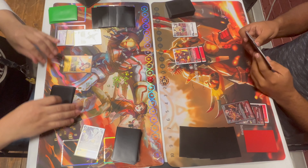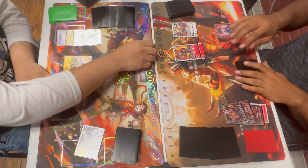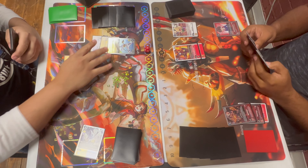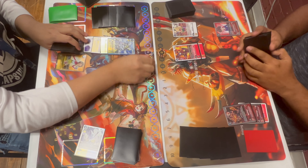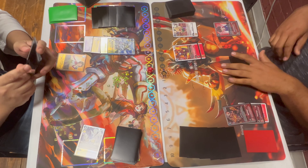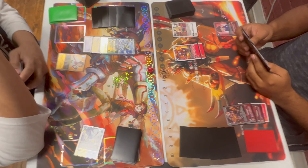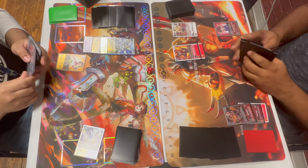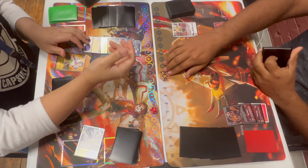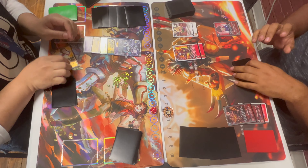Gets the champion in the back, loses the Gatemon very easily — unfortunate, but the right play by the Red Hybrid player to just get rid of it, though it does cost them a Burning Greymon in the back to create the big stack. The whole game plan here is Red Hybrid is going to try to make the biggest stack possible, and Mastemon is going to try to control the board and tempo the player out.